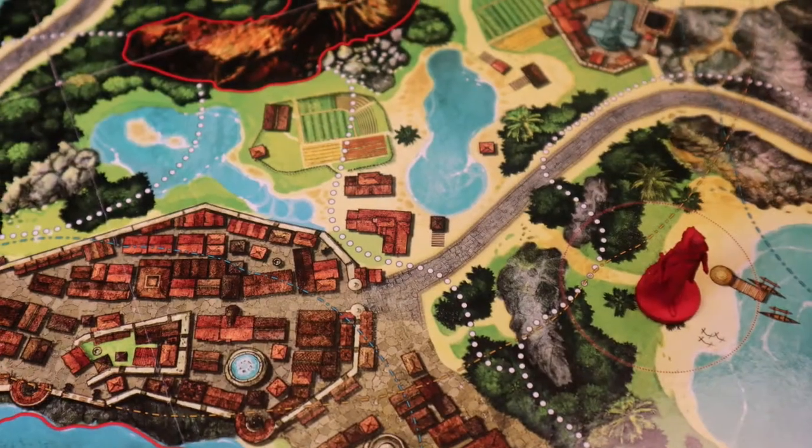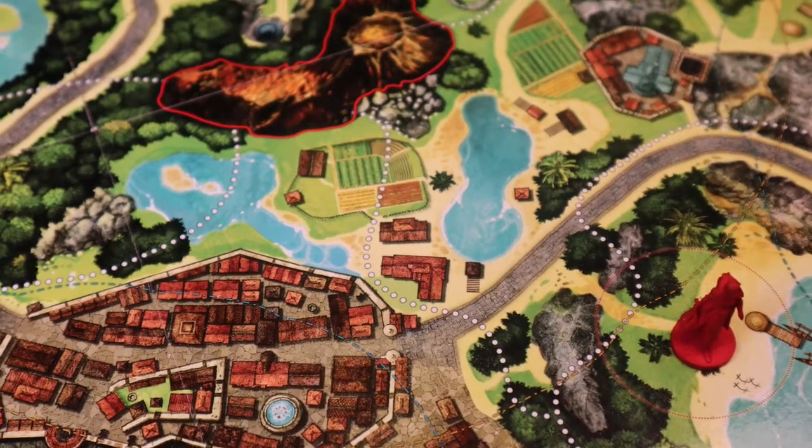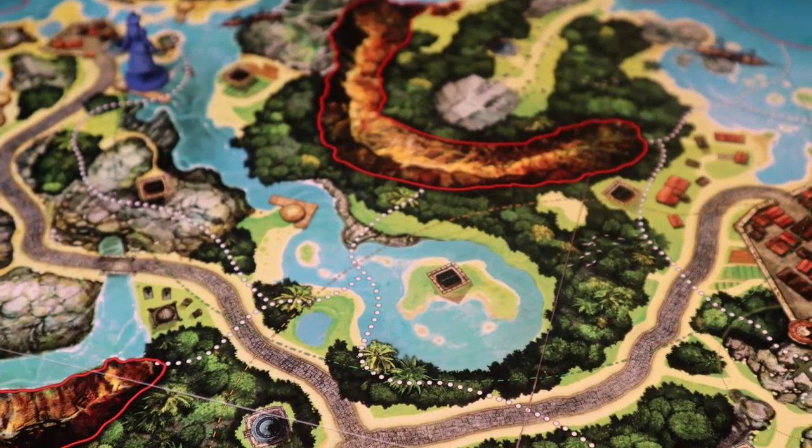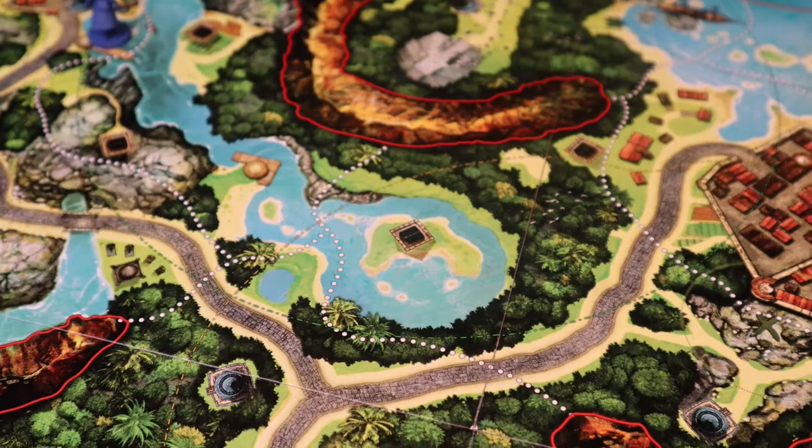My number four game is a game that really puts you in the shoes of a pirate, and that game is called Treasure Island. In Treasure Island, one player plays as Long John Silver and the other players play as pirates who are trying to find his treasure on this island map. Long John Silver is in jail, and the other pirates are interrogating him trying to gain clues to where he buried the treasure. We're pretty much drawing on this board with markers, trying to figure out where he hid the treasure.